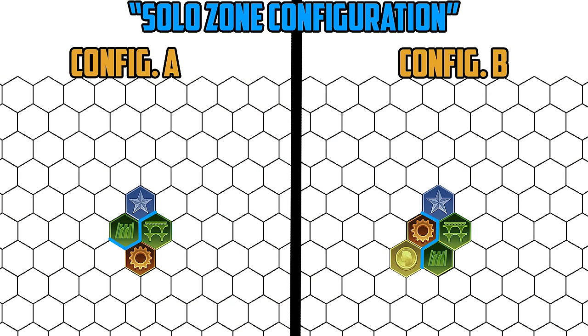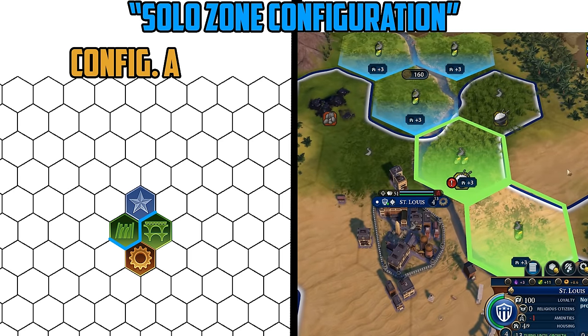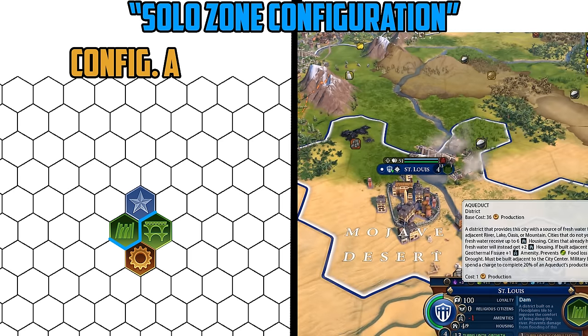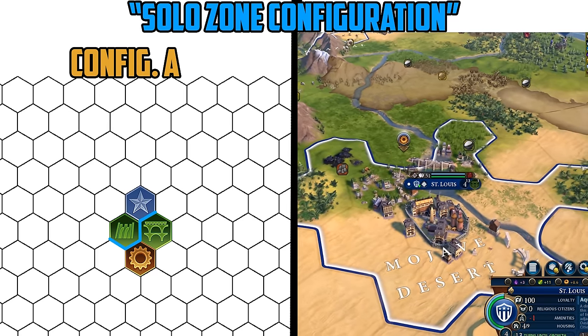The first set of configurations is what I like to call the solo zone — it's also the name I used to describe my dating life. This pair of configurations works quite well if you're settling a city coastally on a river with some flatland farm triangles around to take advantage of all the housing and food yields. You're going to want to settle on or near a river in a way that will let you place both a dam and an aqueduct on said river, whilst having a tile where the industrial zone can be placed adjacent to both.